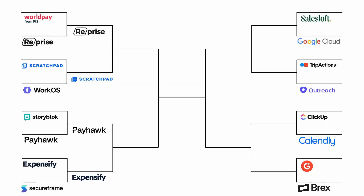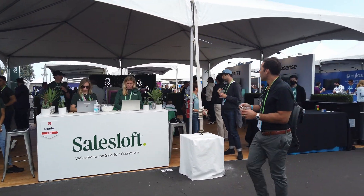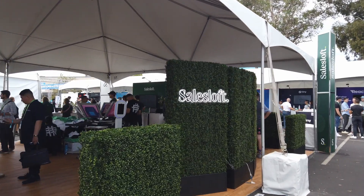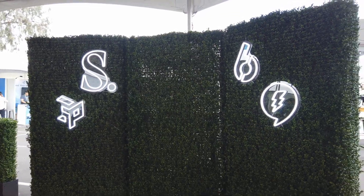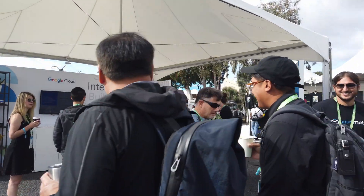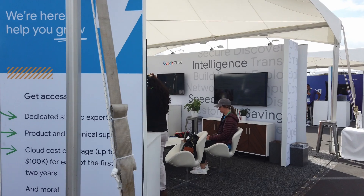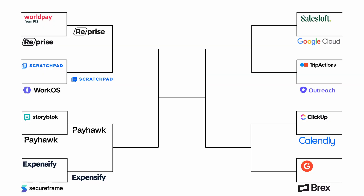Next up, Salesloft versus Google Cloud. Salesloft was another big booth, and it looked like they shared the space with a few tech partners like Sixth Sense and Drift. That neon sign — chef's kiss. And right in the middle of the booth, there was this strange-looking contraption — more on that later. Meanwhile, Google Cloud's booth was looking pretty basic. It looks like they were also sharing with a couple of tech partners, but it wasn't super clear exactly what they were providing. Salesloft goes through to round two.